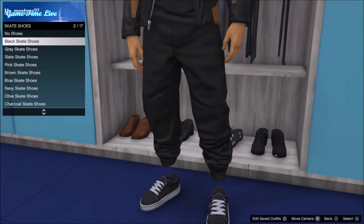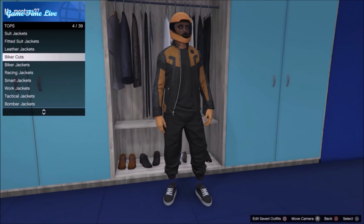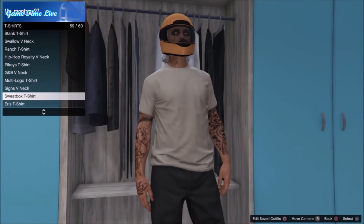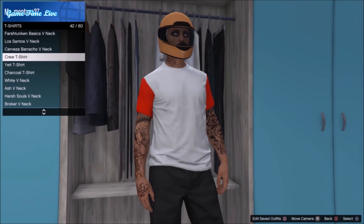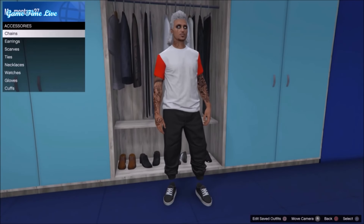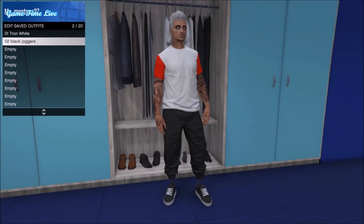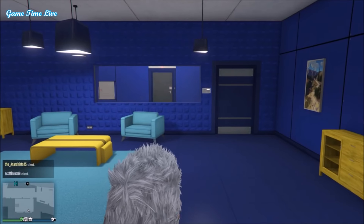First of all you want to grab the black joggers outfit, apply some black skate shoes on it, and also apply a random crew t-shirt on top. We're applying this to make sure it transfers over to the female. You also want to remove the helmet and earrings that came with the black joggers. Once your outfit is set like this, save it on the second outfit slot. Then grab the Tron outfit, remove the helmet and gloves, and save it on the first outfit slot.